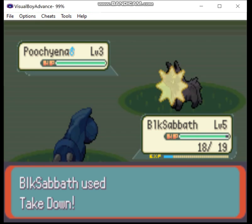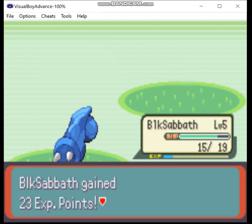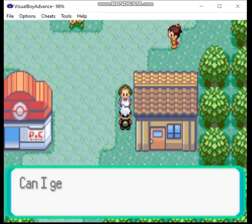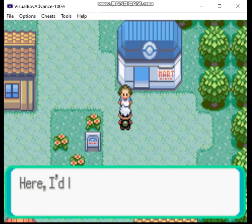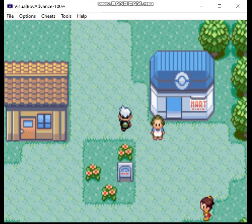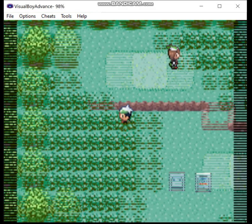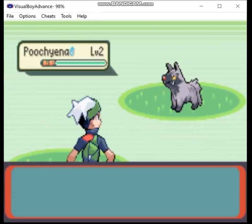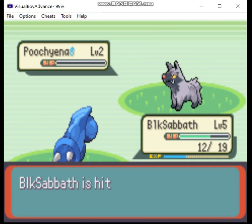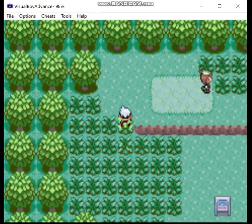I might as well get what experience I can, because Beldum is in the slow level-up group, so it takes a lot of experience to level up. Grinding is going to take a long time in this run, so I'll probably cut most grinding sessions unless something interesting happens, like running into a Shiny. By the way, Poochyena is not a bad Pokemon early in the game. In Dark-type monotypes — which are really easy to do in Ruby, Sapphire, and Emerald — Mightyena is actually a very useful Pokemon, even late in the game if you set it up right.